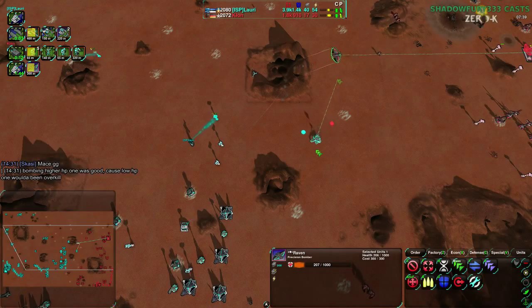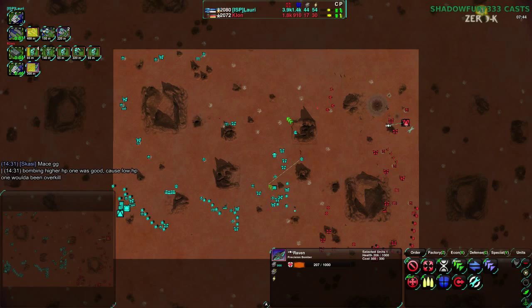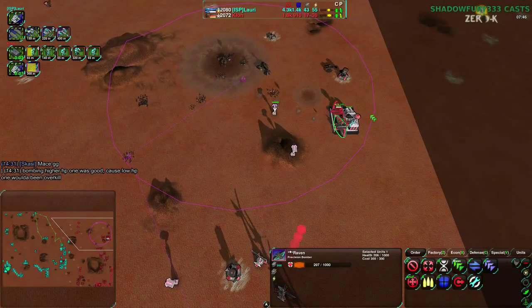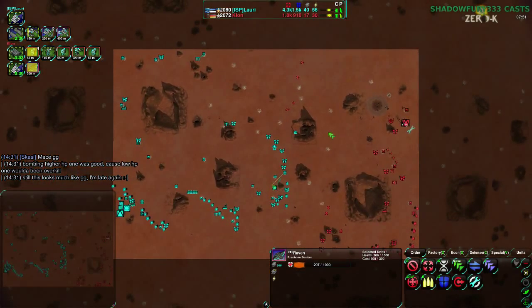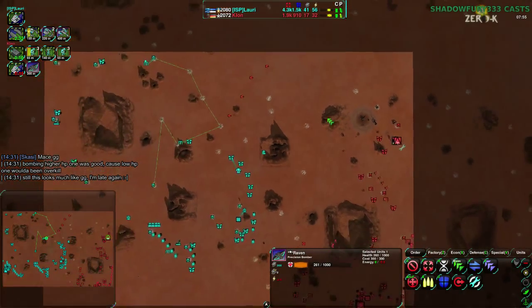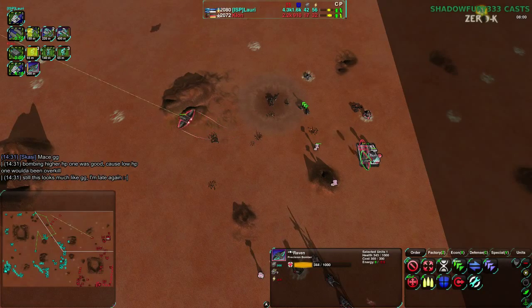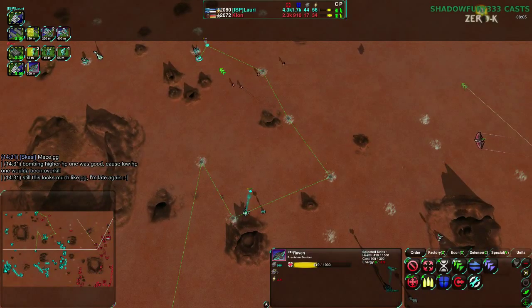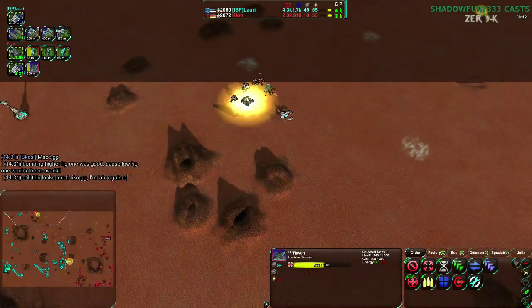They bombed the higher-HP one because they were close together, and it worked out really well. If they weren't close, that would have been two maces instead of one. Normally I'd say that's overkill, but given how close everything was to being destroyed, reducing the damage was much more important than avoiding overkill. The way it went down was perfect — the ideal outcome. Clone is going for some counter-raiding, trying to stop Lauri from getting this massive expansion.